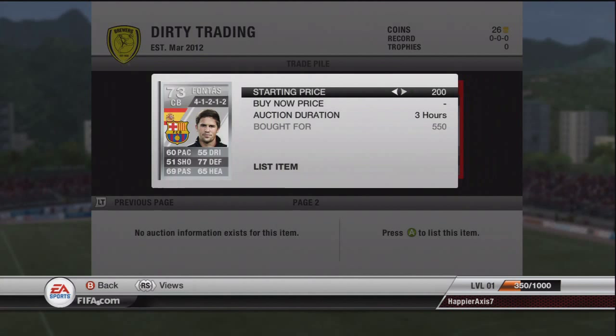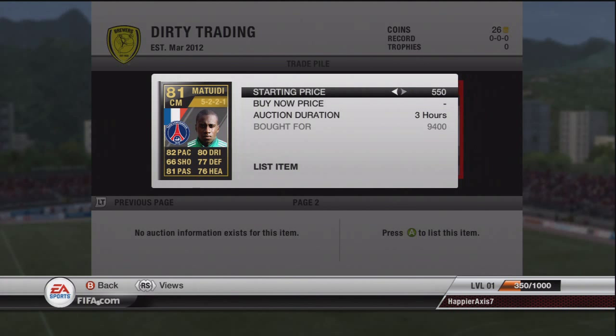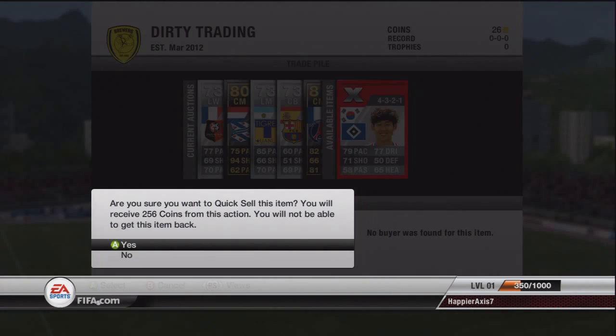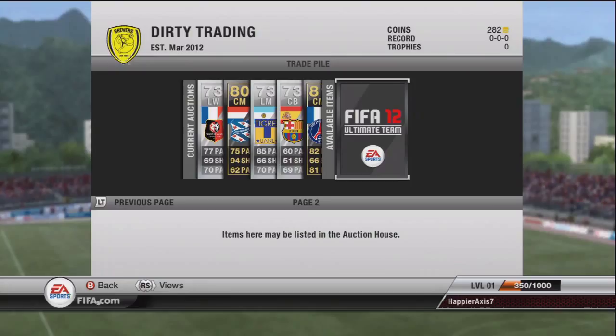Fantasti is price-fixed at 4k so we're going to put him up for 2.5k to see if we can be cheeky. Then Maturi — the second informed card we've got — not his second informed, the first informed but the second informed card we've got. We got him for 9.4k, under discard value, and we put him up for a 13,750 coin buy now. We quick sell some players because we don't want coins lying around.